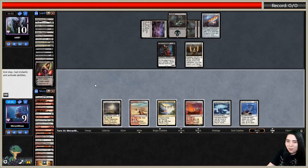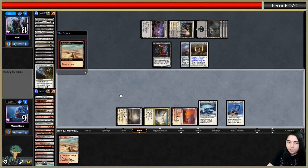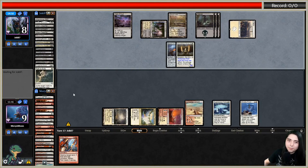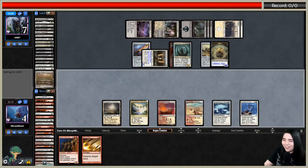If I blew up their land, they wouldn't be able to activate Liliana with Suppression Field out - it would cost four mana to activate planeswalker abilities and they only had three mana. I would have been able to deal with Liliana before she ulted on me, and it would have been a whole different game. Misplays happen in the heat of the moment, especially when streaming and recording. These are the kinds of things where you play differently offline when you can focus more.